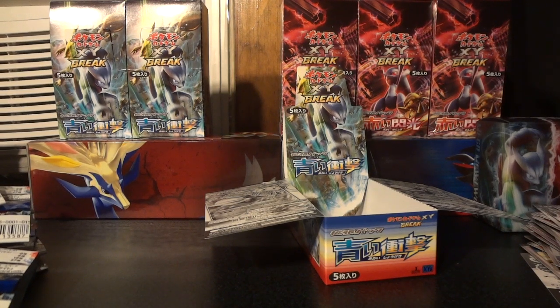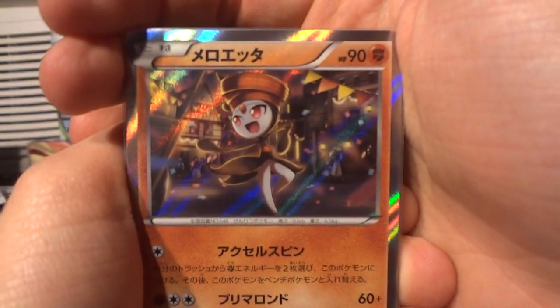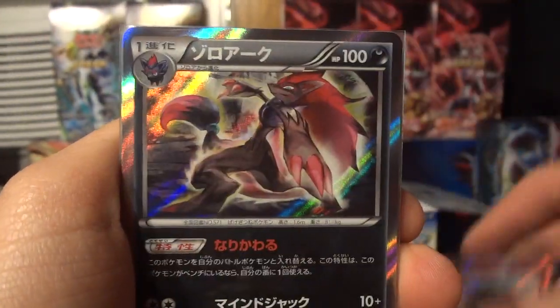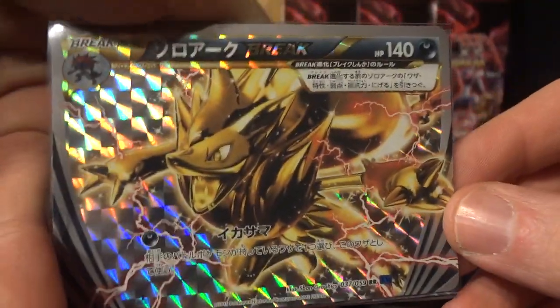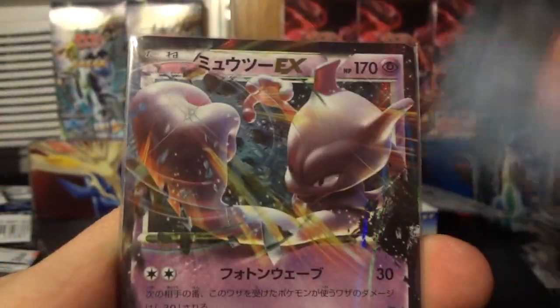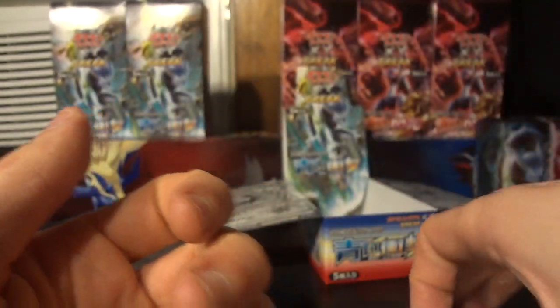Also pleased to report this video is under 10 minutes — hooray! Holographic pulls in this box were Meloetta, Vivillon, Xerneas, Zoroark, and Haxorus. Also got the Break cards for Zoroark and Florges. Finished the pull with the Glalie EX, the Mewtwo EX, and finally that regular Mega Glalie EX to round out that part of the set.